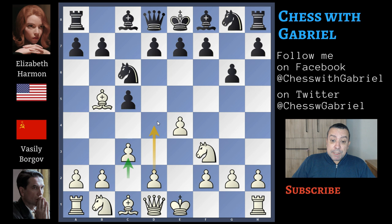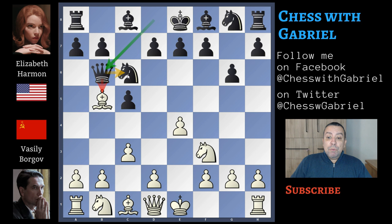With queen to b6, Elisabeth Harmon is attacking the bishop and also protecting the knight, with the idea to force white to change the bishop on the knight without any compensation, because black will recapture with the queen saving the construction. But here comes a4, protecting the bishop.